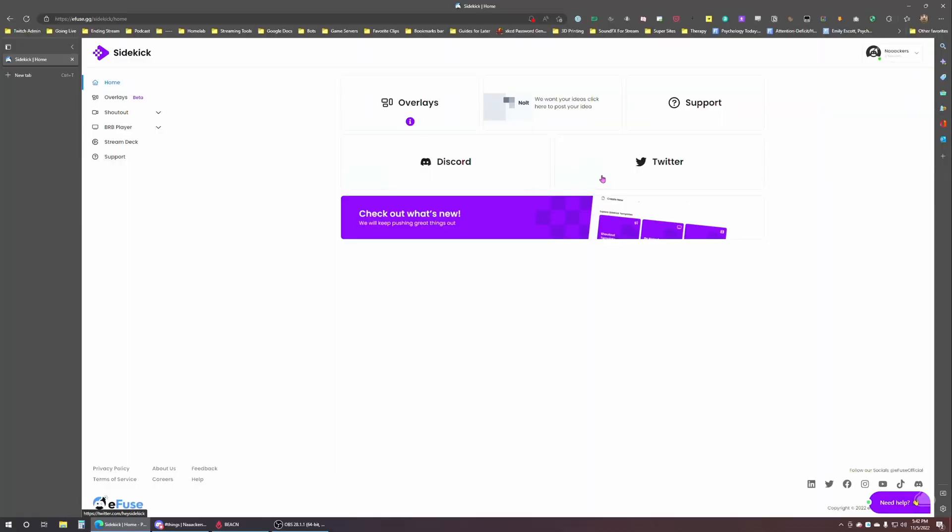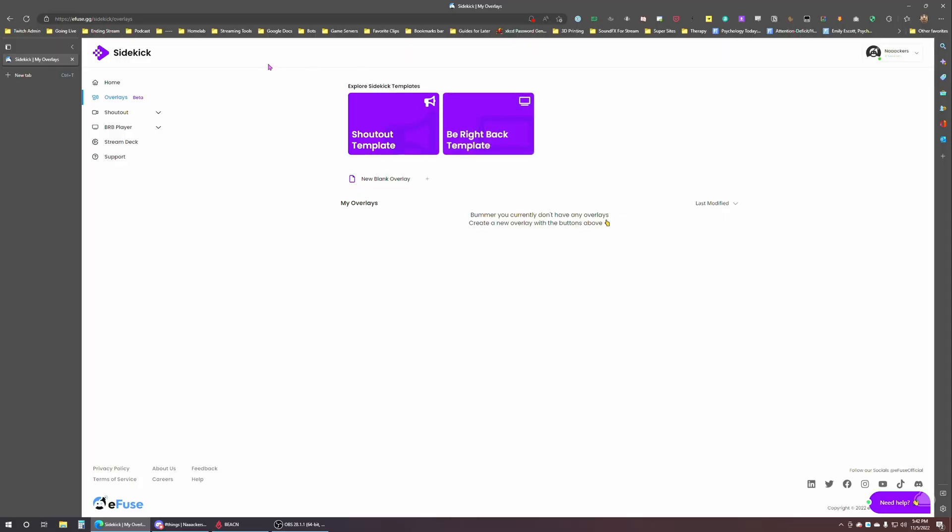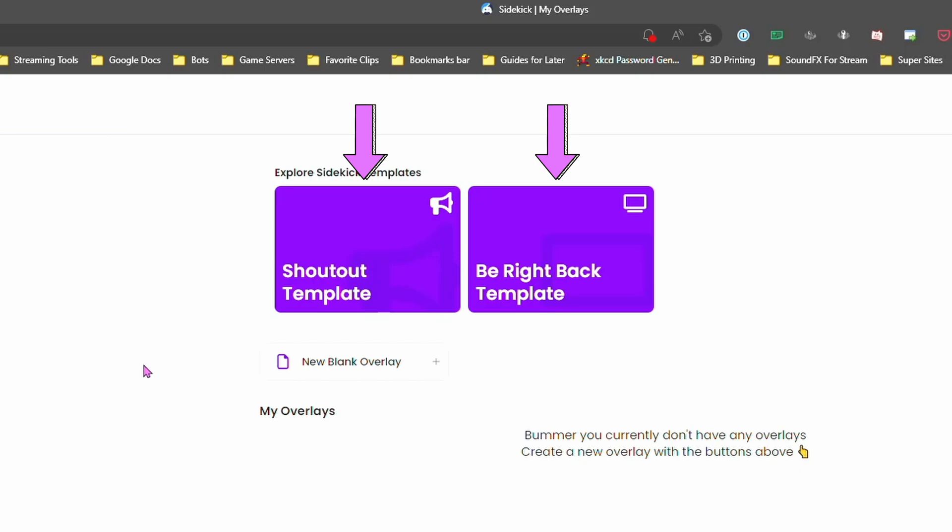The overlays portion of the website is the home base of the portal. If you click on overlays, you'll see that there are currently two templates that can be used: the shoutout and the Be Right Back. Those are the two main functionalities of Sidekick here in Q1 of 2023. Here's an overview of each function.